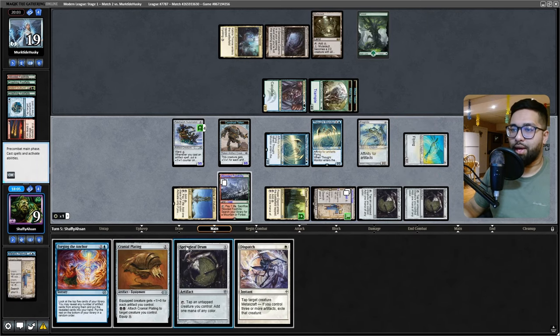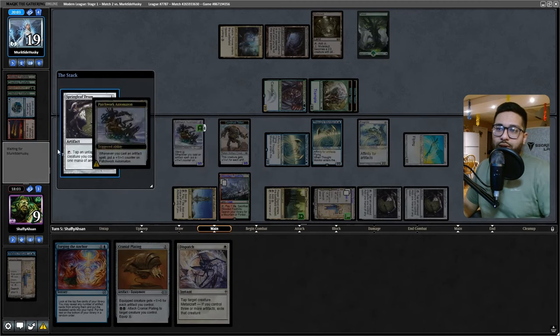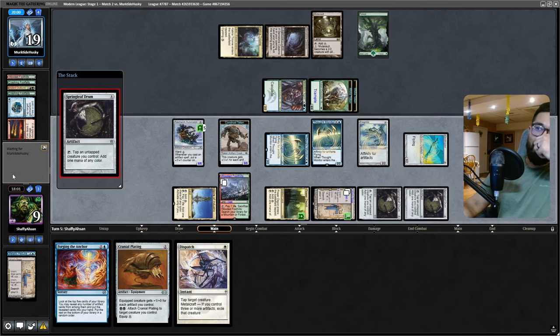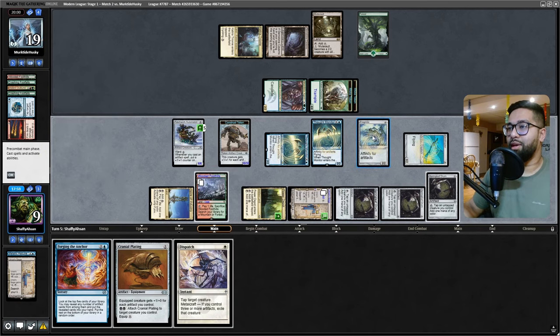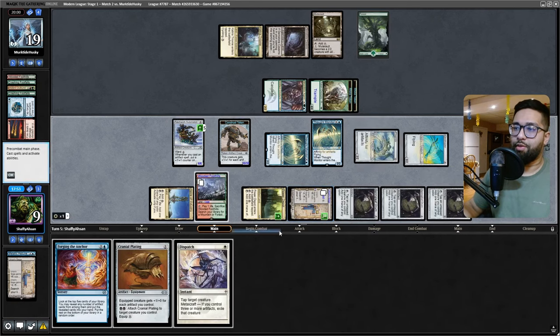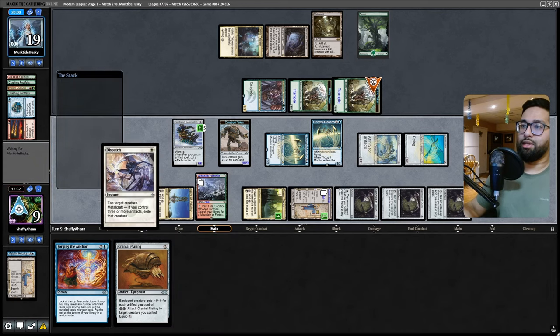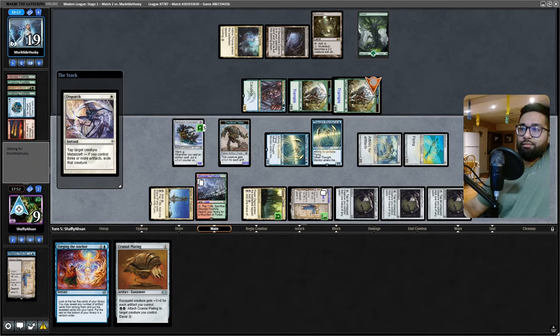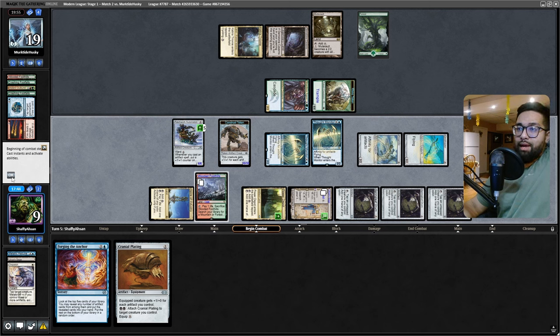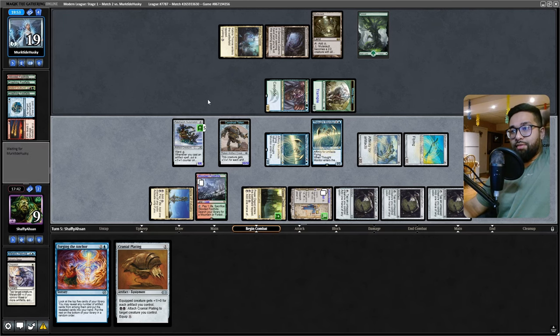Tap for white, play another Springleaf Drum. So many things being cast in one turn. Tap for white, tap the Frogmite, then Dispatch one of these. That's the turn — we get to poop out a lot here. Then we get to go to combat for 16. Attack — we get to go to combat for 16.